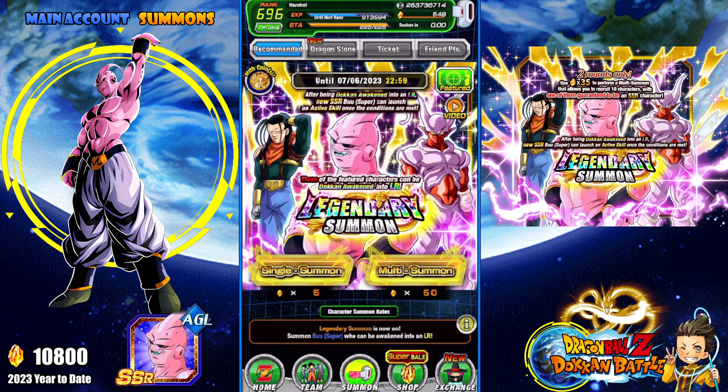Generally you want to do a multi on LR banners because it gives you that guaranteed SSR, and you have more opportunity to pull an unfeatured LR in that spot than a featured LR. But in this case, the chances are virtually the same, so we're going to try to pull the featured Super Boo doing singles. Let's see what happens.